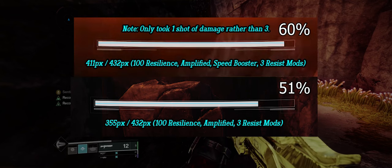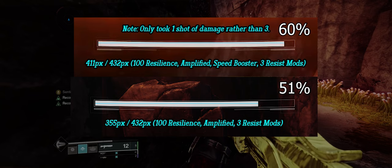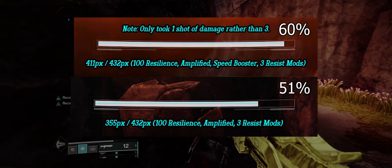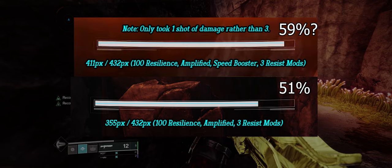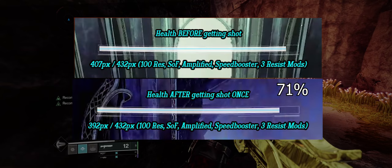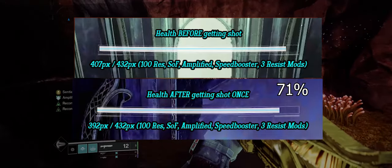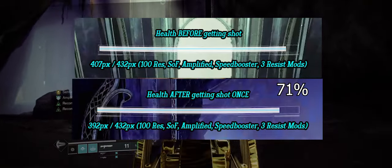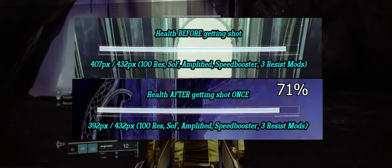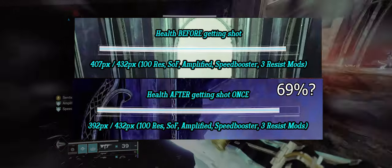I tested three resist mods, amplified, and Speed Booster, which gave me 60% damage resistance — though I had to do some extrapolating here so this number may be slightly off. Speed Booster itself normally gives 15% damage resistance, and if I accounted for what it should have given me, that would have been 59%, not 60%. I also tried adding Spark of Resistance to that previous test, which gave me 71% damage resistance, though again I had to extrapolate. Spark of Resistance normally gives 25%, which would have given 69%, but I got 71%.